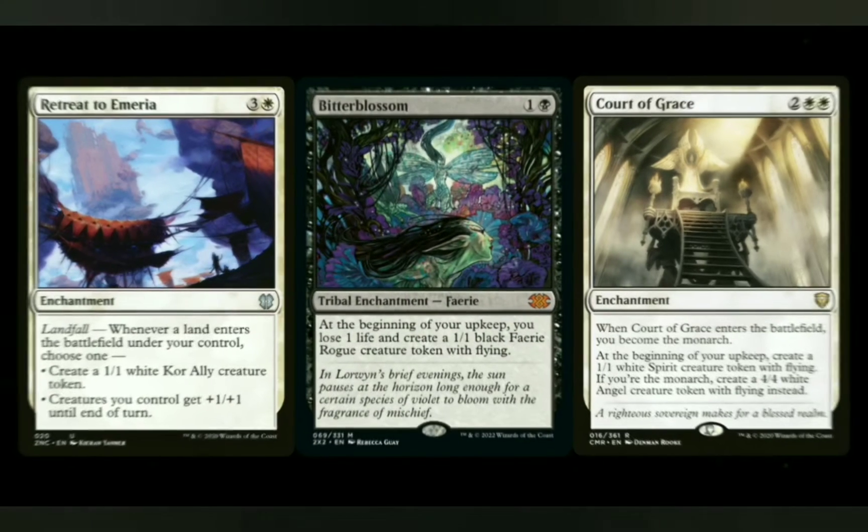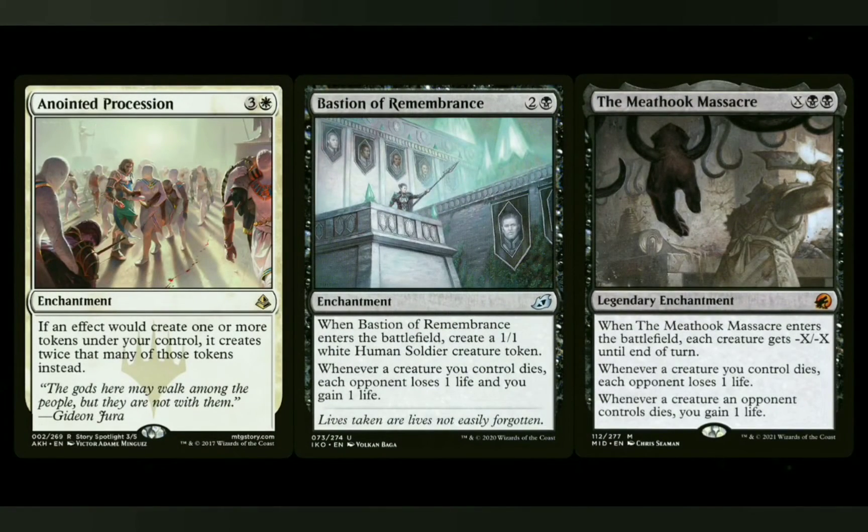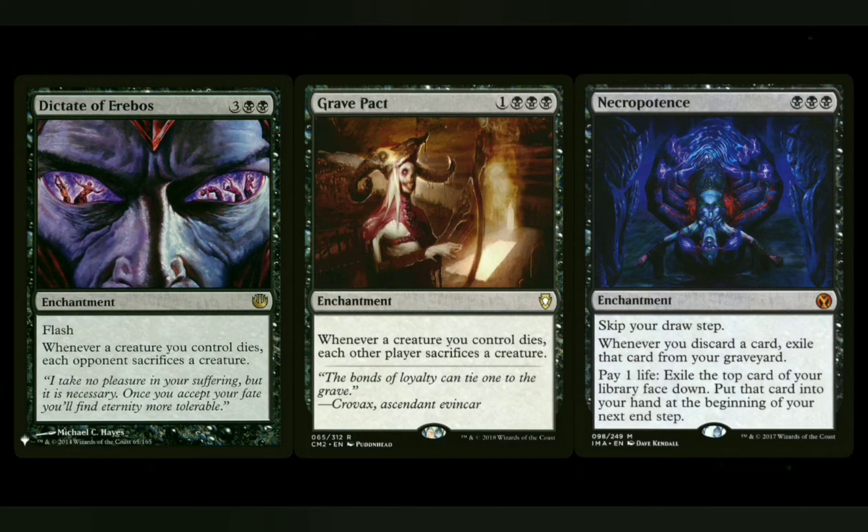Enchantments are basically to help with token creation. Bitter Blossom and Court of Grace are great for token creation. Anointed Procession can help double the tokens you're creating. Bastion of Remembrance helps forward the aristocrats theme — you're sacrificing creatures and draining your opponent's life. Same thing with Dictate of Erebos, which makes everybody sacrifice their creatures when yours die — same thing with Grave Pact. For card draw, you have Necropotence and Phyrexian Arena, and their big drawbacks are negated because you have so much life gain going on that the loss of life doesn't really matter.